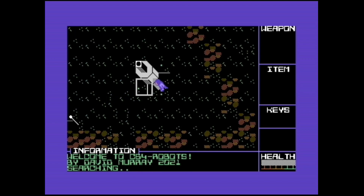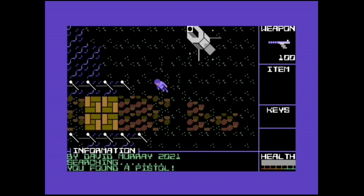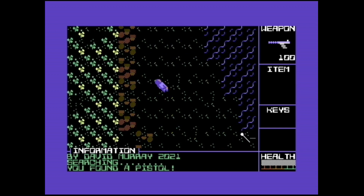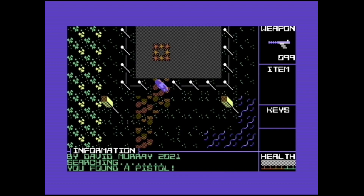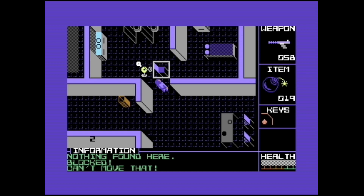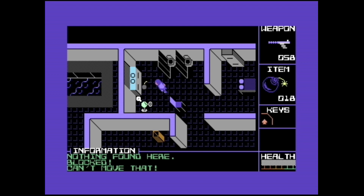The story goes that sometime in the future, the robots rise up and try to take over human settlements on various planets. Your job is to seek out these 8-Bit Minions as Skynet and destroy them. Attack of the Petski Robots is an isometric action puzzle game where you will bomb, shoot, explore, search and move objects such as crates and chairs to your advantage, and try to destroy every robot on the stage.